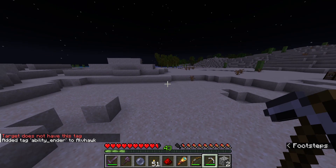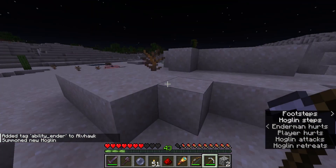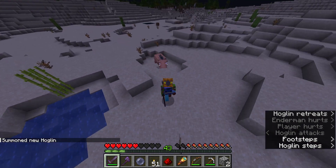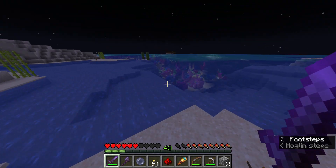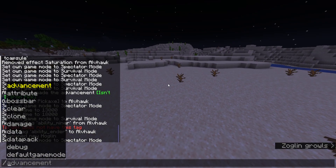Ability Ender — I have this new ability ender. If I were to get hit and try to escape into the water — nope. I'll just get put back on land. Yeah, that's that.